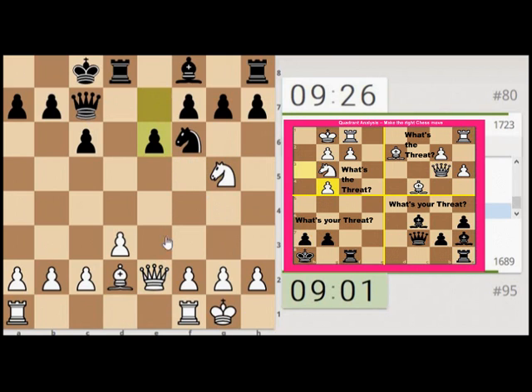His Queen is protecting that pawn. Could attack the Knight — do we want the Knight going anywhere special? Attack the Queen, but the Queen will take. Just attack the Knight for now. Still got that, but it takes his Queen off of that line. Knight takes, Queen takes, Bishop here maybe, or Queen here.